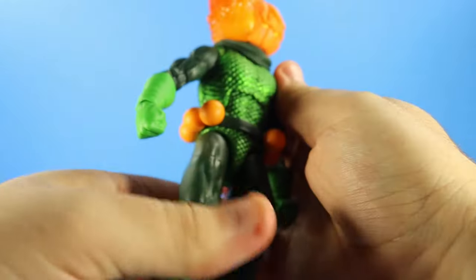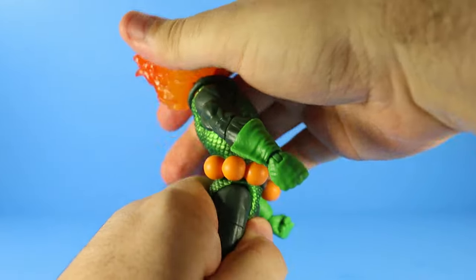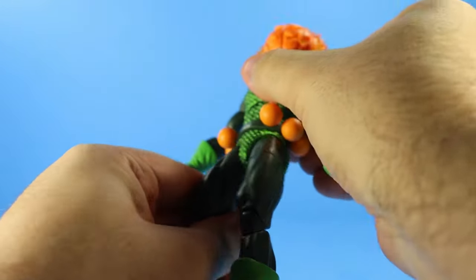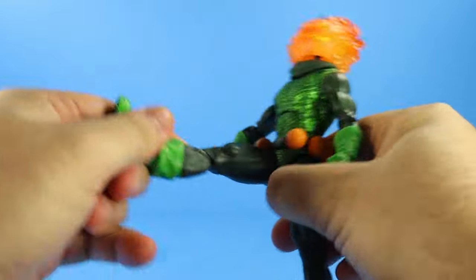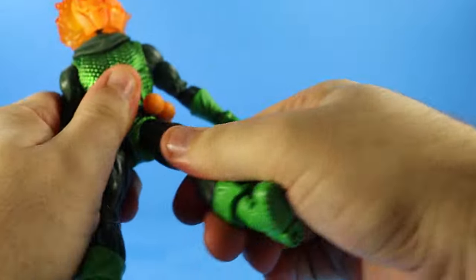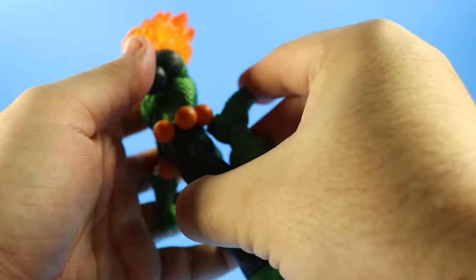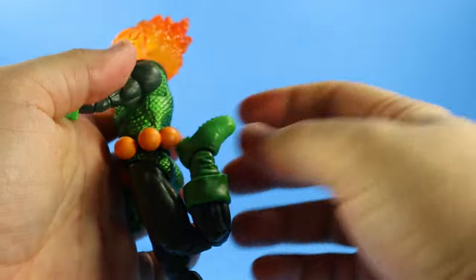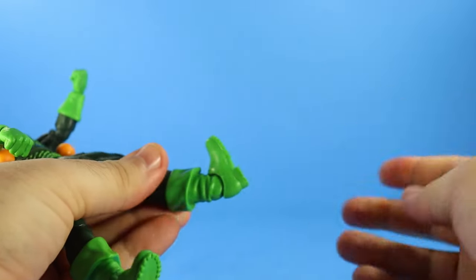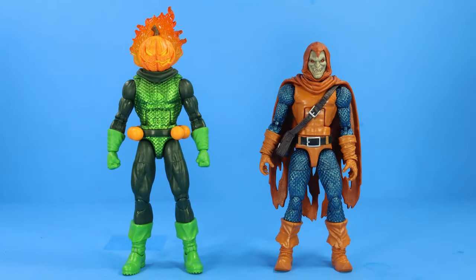He's got a big flaming head. The ab crunch is decent — it moves forward and that far back, actually a better ab crunch than expected. Good movement there. The legs move about this far apart, kicks up high, kicks back — not a full forward split but good motion at the legs. Thigh swivel, double-jointed pinless knees — oh, so close to a heel-to-butt. You've got the calf swivel — boot swivel, whatever you want to call it. Ankles move up and down and rock all around.